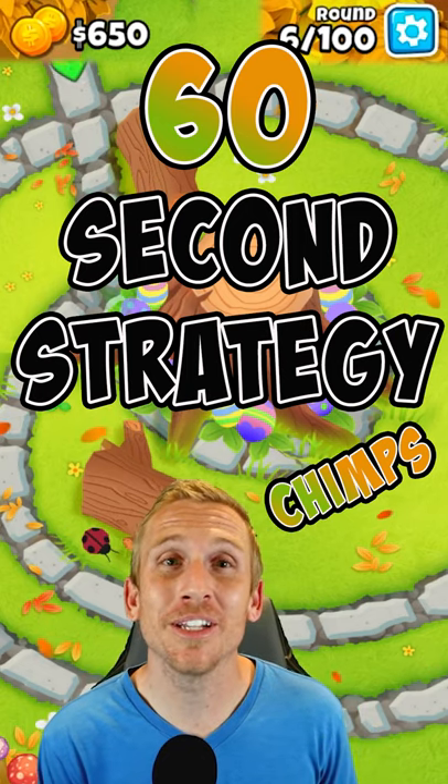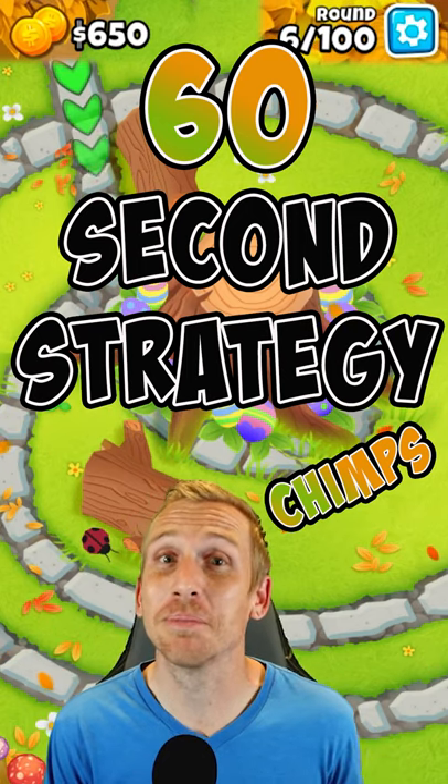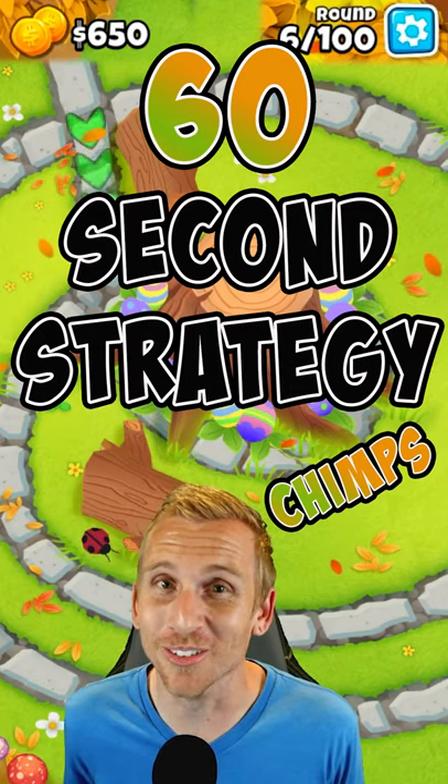Here's another 60-second strategy with no abilities on Tree Stump for Bloons TD 6 CHIMPS — we can only place towers on the Tree Stump.